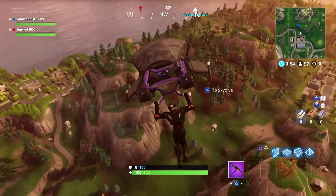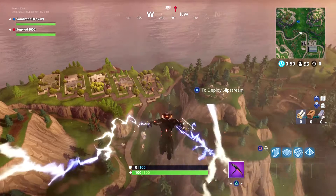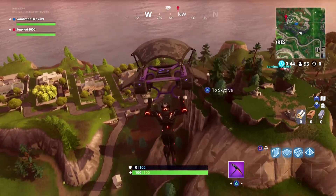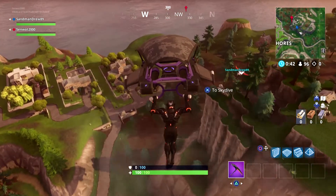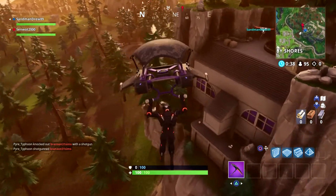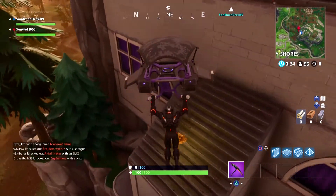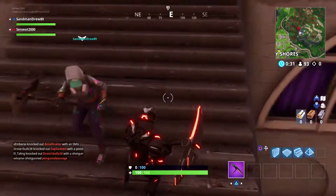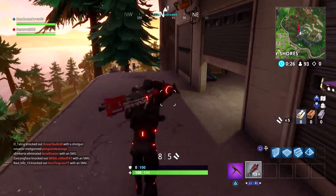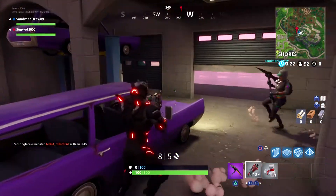When you jump off the battle bus, pull your chute a little earlier than you normally would because you want to be a little higher up so you can just drop down on the back ledge on the Snobby side that's sticking outside of the mountain. This concrete ledge right here is what you want to land on. The Battle Star will be right there — just press and hold square if you're on PS4, or whatever button you use on PC or another console.